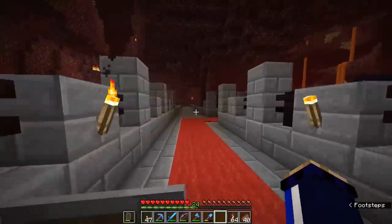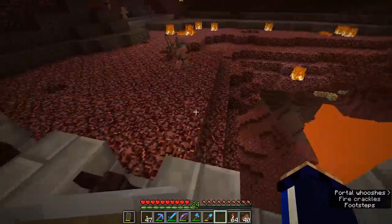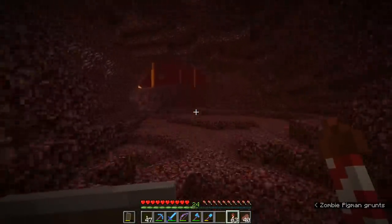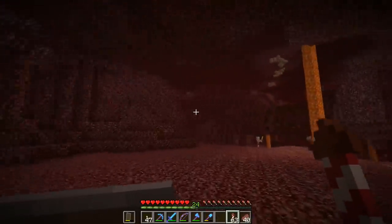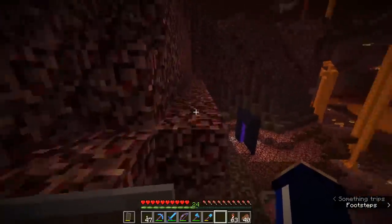Today we're going to head out on a flight and we are going to find a mushroom island. I think a great place to start is going to be over at the Ocean Monument nether portal that we've established previously, because it is pretty far north in our world and it's actually quite close to where the Ocean Monument is. So if I can remember where the portal is over here in the nether — I think it's right behind this ridge of netherrack. I'm actually getting quite good at navigating around this nether just by landmarks. There it is.